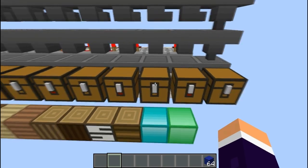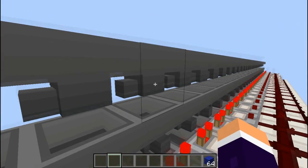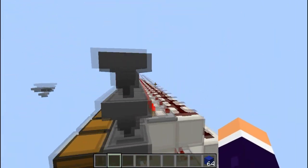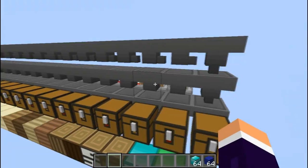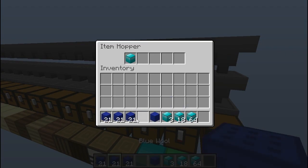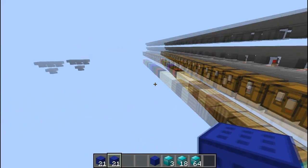Basically how this is working is each of these hoppers has 22 items in initially. When a new item comes in, that will increase the signal strength by one more, then it will go through a repeater turning off this torch, so it will let through one more each time. If the signal strength stays on it will just keep filtering them through until it is back to 22 again, and then it will stop. In this case I've put in all 22 of one item, but if you're really desperate to save some space you can do one and then use 21 of another item. It'd be preferable to use an item you're not going to be filtering — something completely random like jungle saplings — just fill it up with that and that would do it.